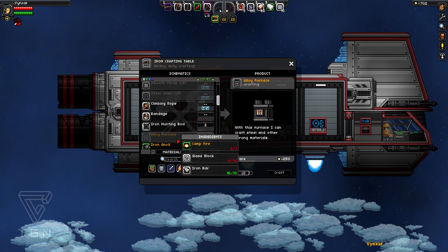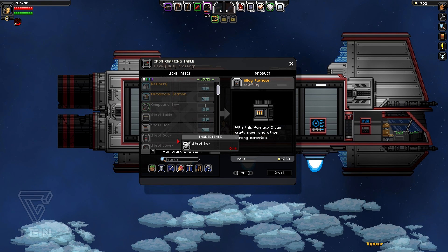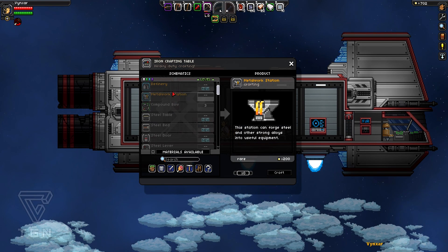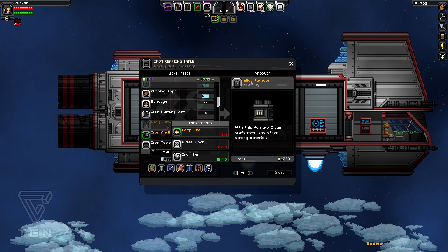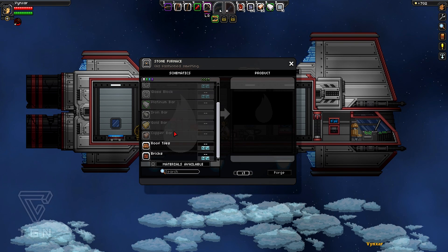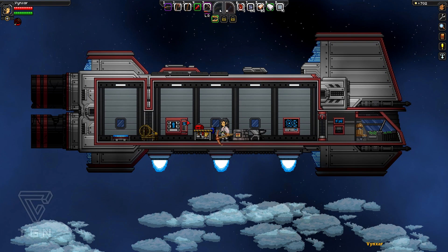I'm going to check around if there is nothing which could be useful. Look at this one — a metal workstation, steel bar, raffinery. I think the thing I need is the alloy furnace, so I'm going to make a few glass blocks with my current furnace. I just need to have a bit of sand, which I don't. So guys I'm going to stop the video here, but if you want to see more just tell me in the comments — I will keep going with my Starbound video. So guys have fun!